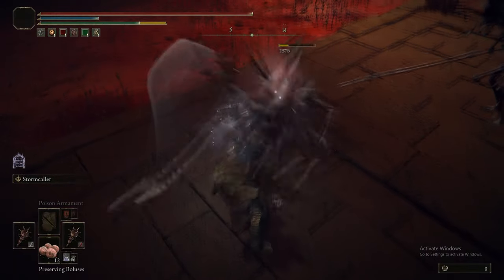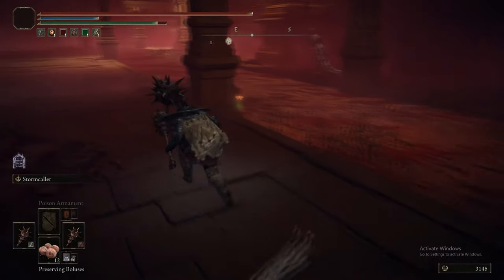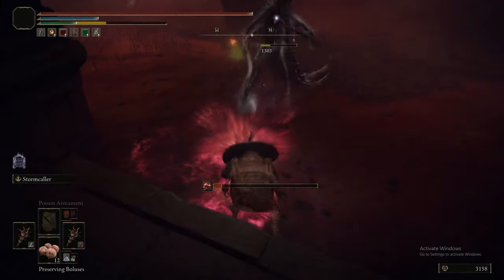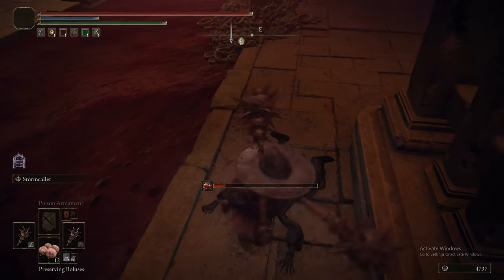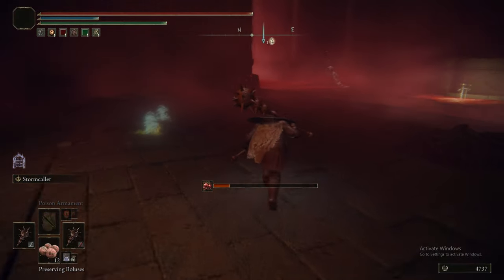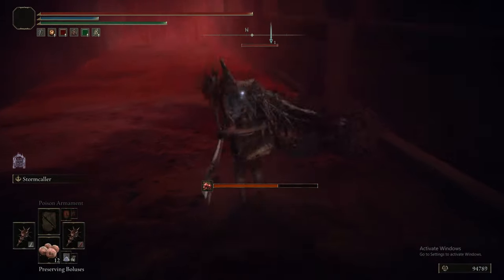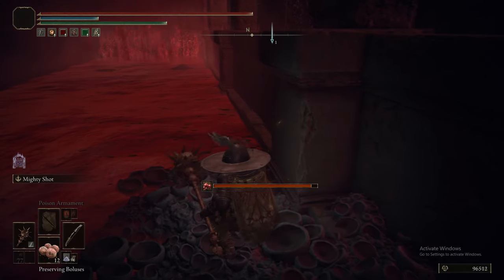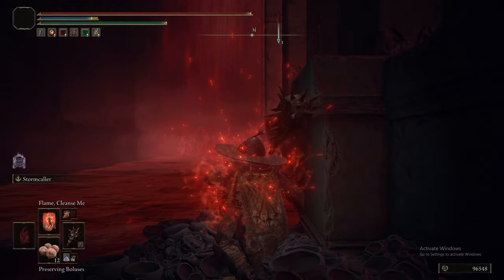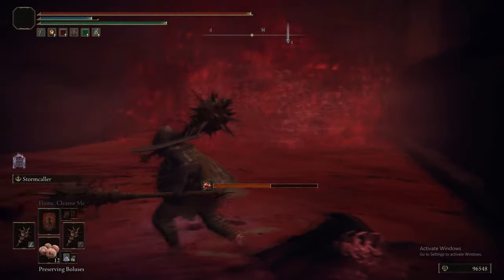This area is littered with the Kindred of Rot enemies — we've fought them multiple times at this stage. A single jumping L1 with power stance Great Stars does stance break them, which is nice. Their only significant drop is the Pest's Glaive, though they can also drop Faded Erdleaf Flowers and Aeonian Butterflies as well. In fairness, any great hammer would stance break them, but the Great Stars are among the better great hammers.